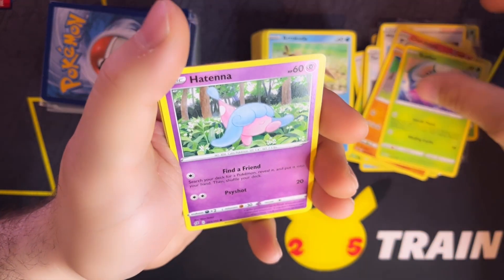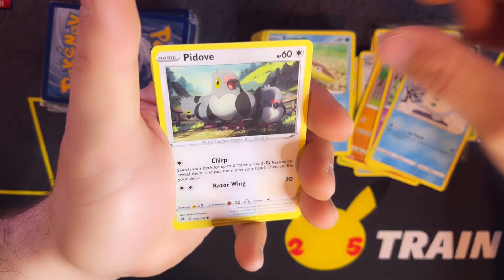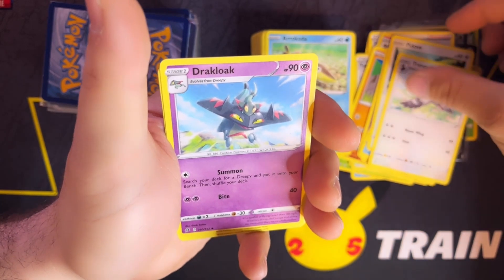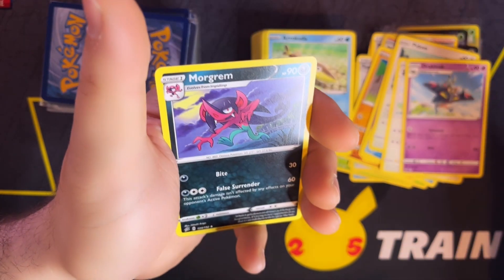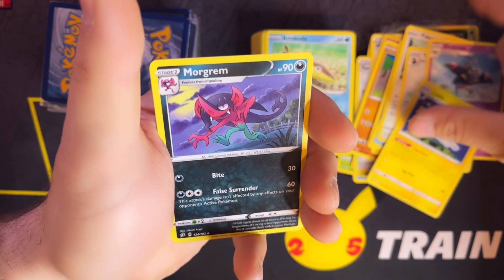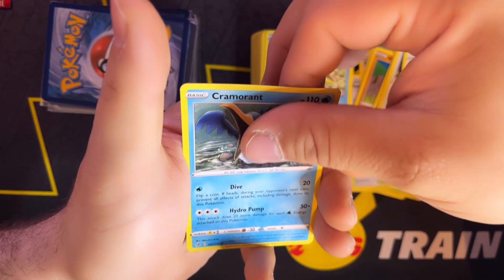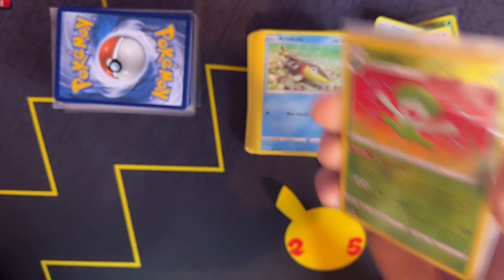A Cipherr, Hatenna, Galarian Darumaka, Pidove, Tranquil, a Draklock, a Luxio, a Morgrem, Morgrem, and a Cormorant — very nice. So far so good, I'm liking this mystery box.